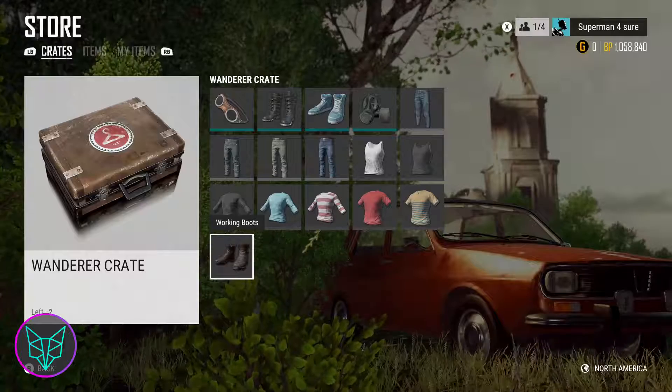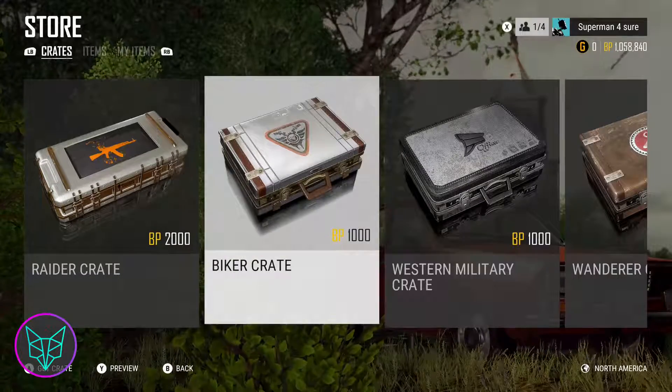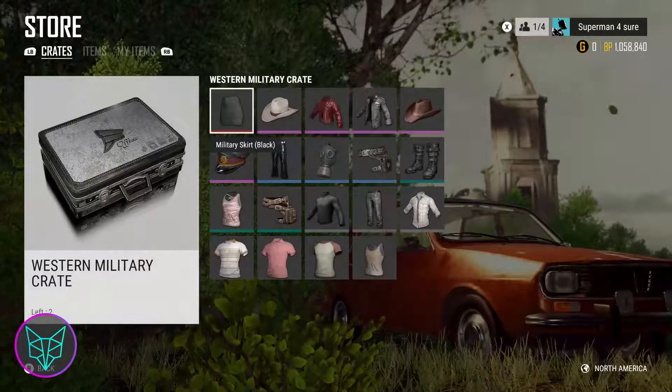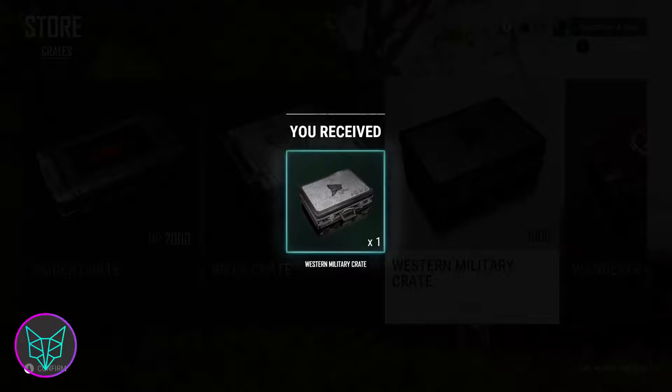I don't know if that's for better or for worse. Since the crates are cheaper it might mean we'll see a lot more common items, but hopefully it's the other way around — because if you're like me, you've gotten the same polo shirt 13,000 times and it's just not fun. I hope they reversed it so we're going to be seeing more of the rare items pop up a little bit more.